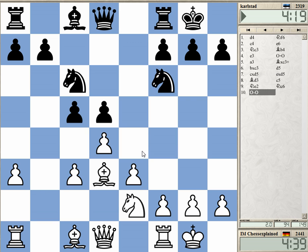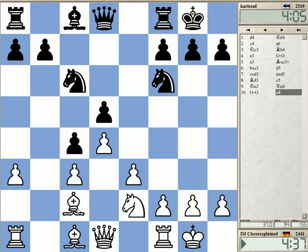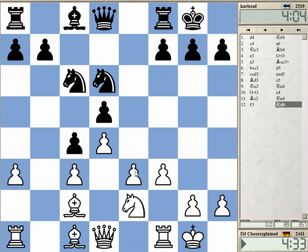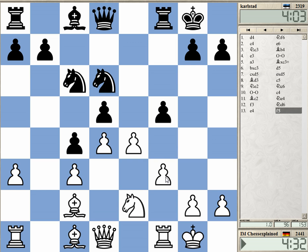White's ideas are f3 and e4. Black needs to pressurize the center so that I'm not able to easily expand like that. This is the worst possible setup actually — I can just play f3, e4 now. This is amazingly bad.